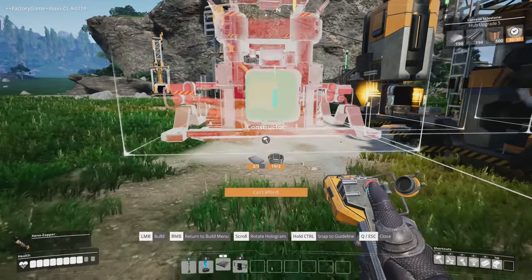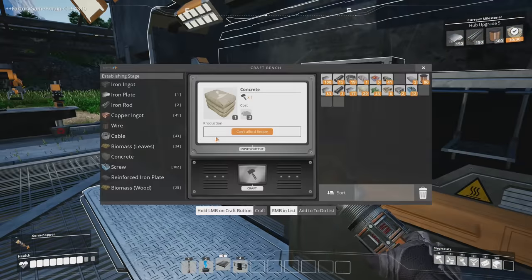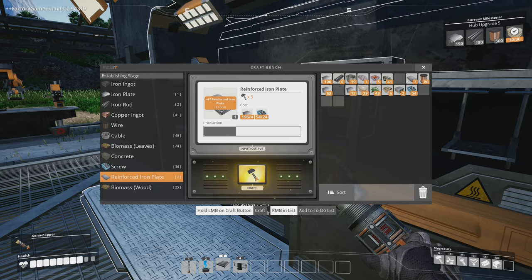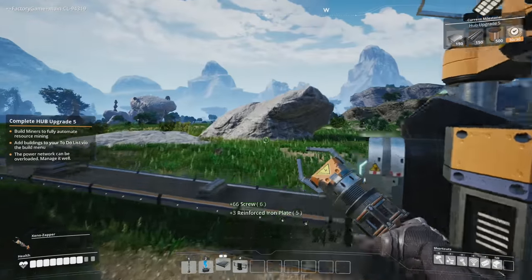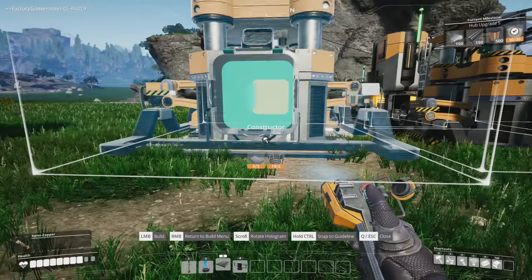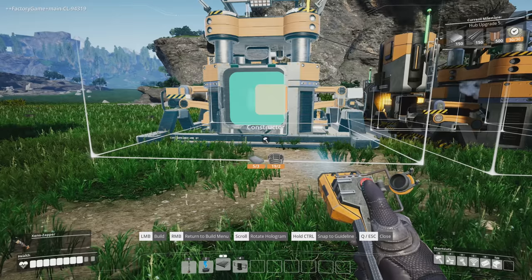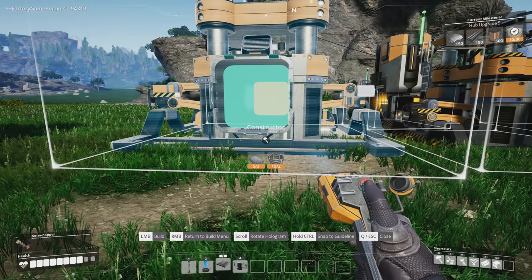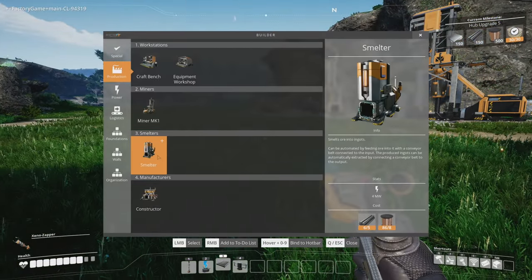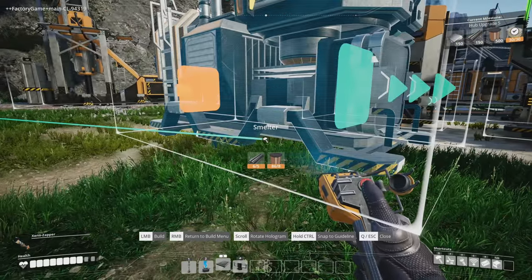You know what, we'll make the constructor first, because the constructor is wider than the smelter. So if I want to line them up straight I should build the wider one first. We'll get the constructor built first and pop it right next to this. The smelter can go next, and we'll build this about like this.